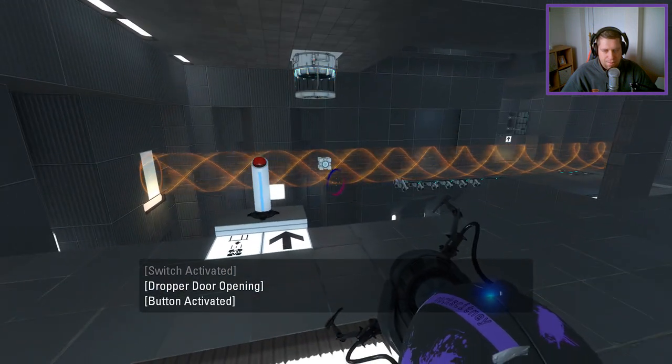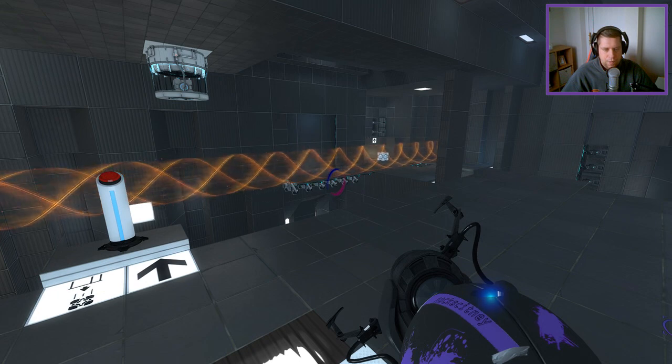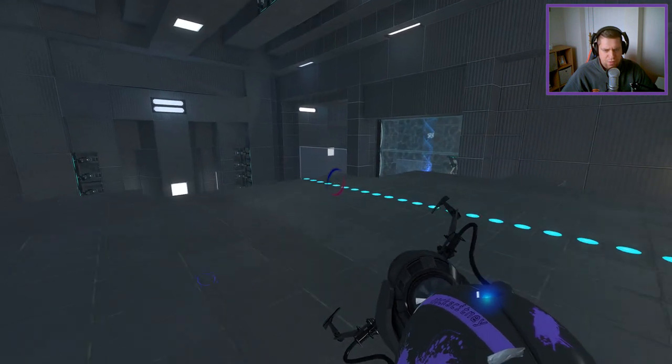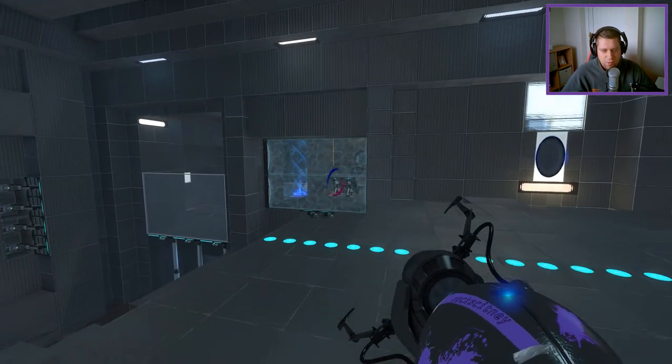Let's go ahead and do that - let's test out these theories. So we drop the cube onto the faith plate - yep, it zooms off. Goes across with some force. And that opens the exit door. So that's the exit move.